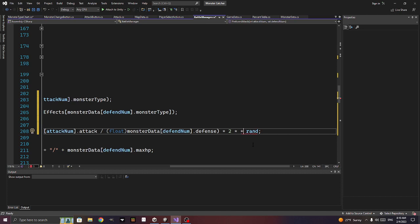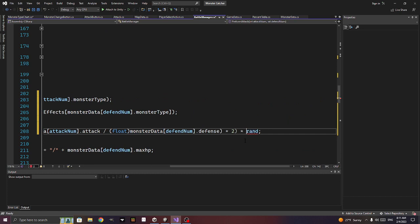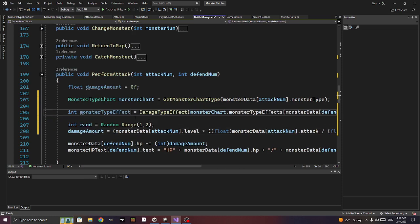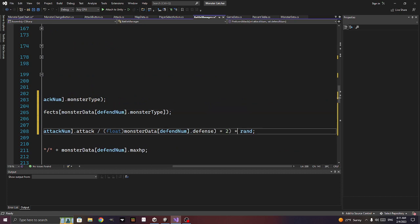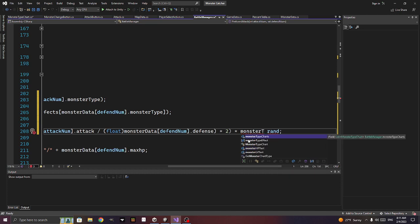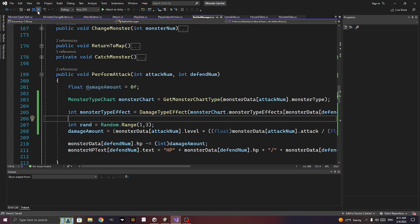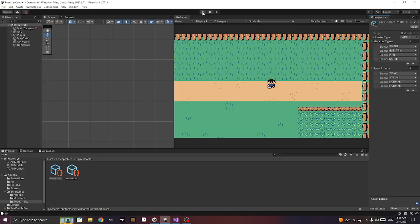We put everything in brackets and multiply by monster_type_effect times the random amount. Between 1 and 3 is a huge swing — I wouldn't do this in a real game but whatever. This is just normal damage for now so we can test the weak case.